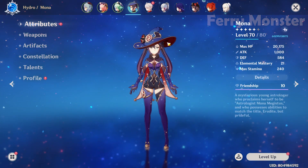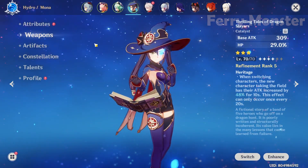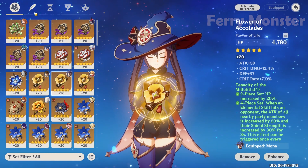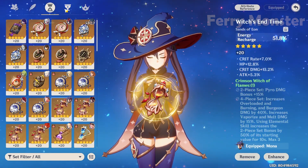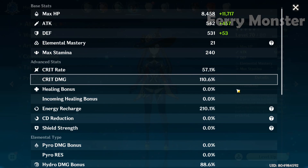For Mona, I use Thrilling Tales of Dragon Slayers for more buff, and 4-piece Tenacity of the Millelith for artifacts. I put ER on the sands and hydro damage goblet. Try to get at least 200% ER.